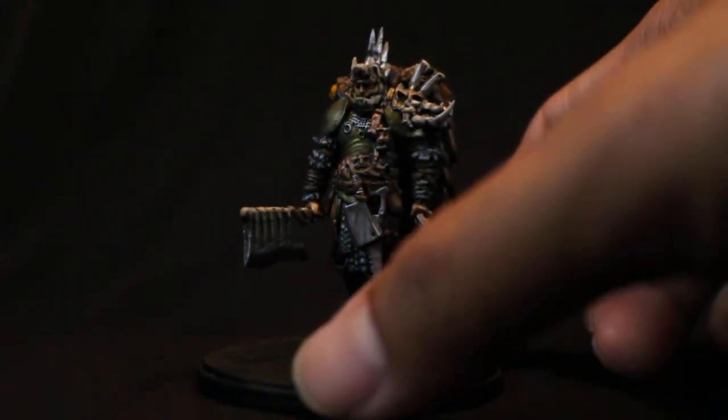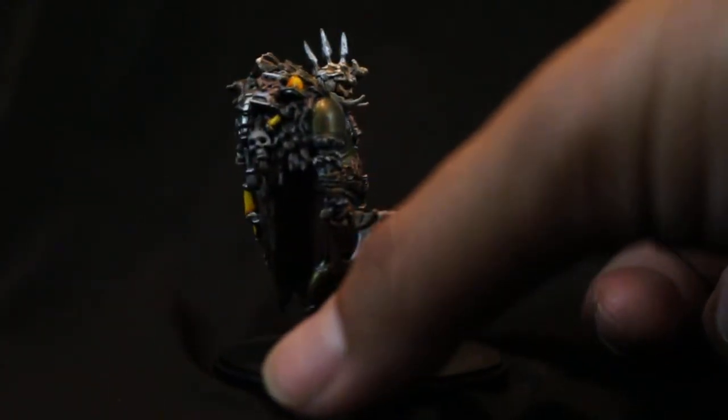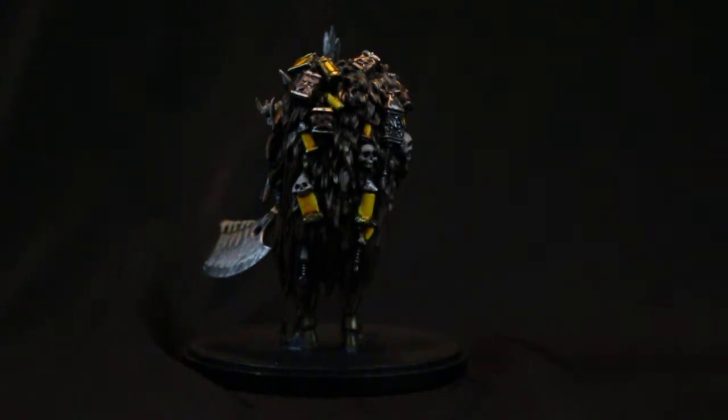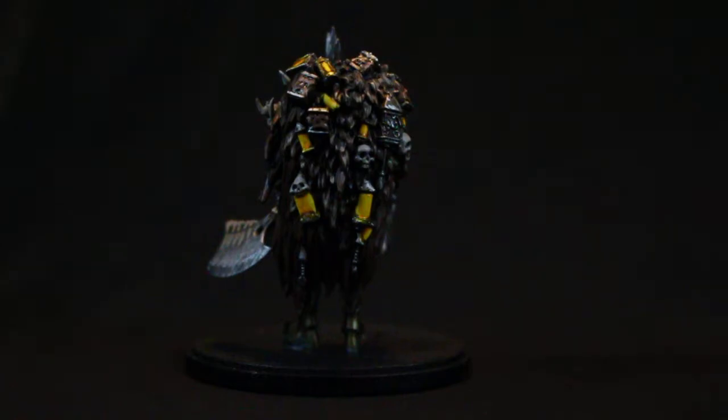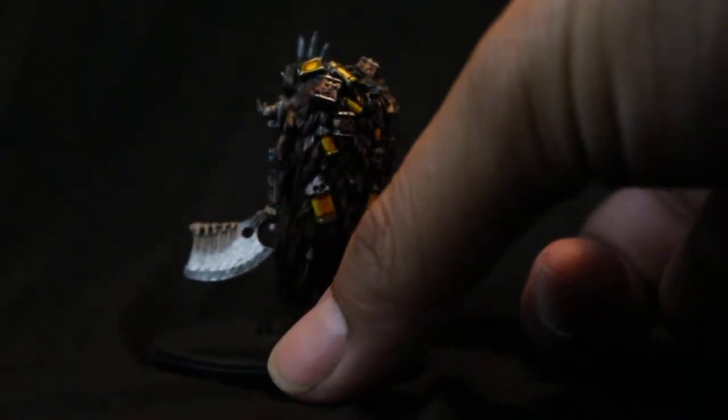He's got a bunch of grisly trophies. He cuts off his victims' faces and puts them all over his body, and he takes the torches because he's just that messed up. All of the survivors have torches — they all come with torches when they emerge from the plane of faces — and this guy just brutalizes them and takes them, maybe puts their faces on them just for funsies.